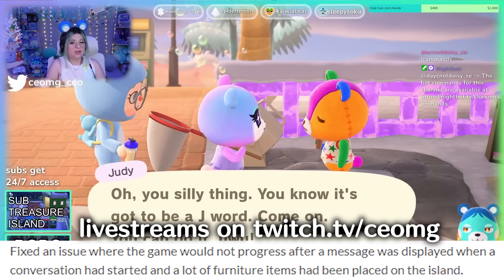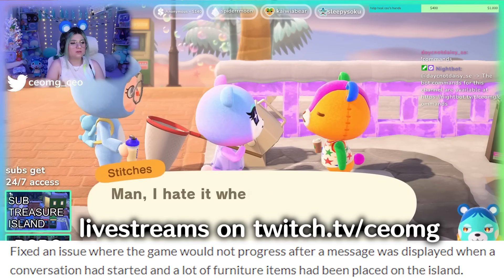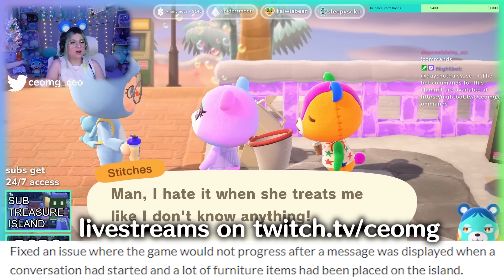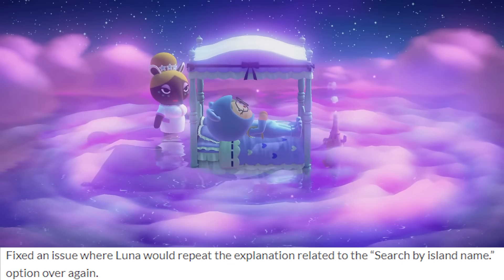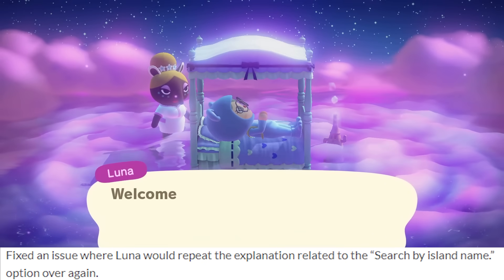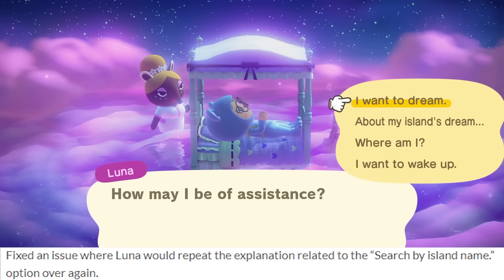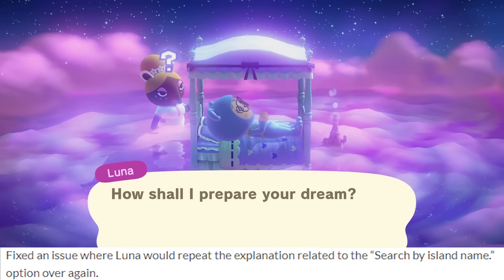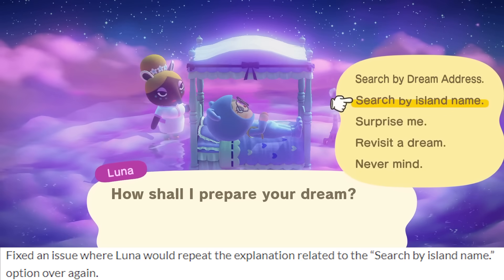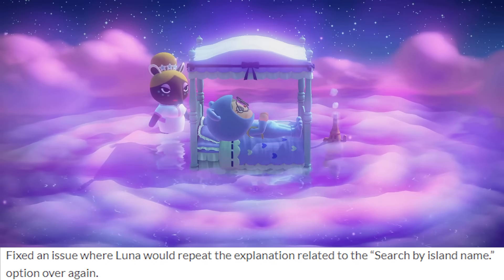A lot of these updates fix situations where the game would just stop running, so they seem pretty major — but at least Nintendo is finding and fixing them. They also fixed an issue where Luna would repeat the explanation related to the search by island name option over again in the dream suite. If you don't have Nintendo online you'd never encounter this, and honestly if you're spamming B like I do, you probably wouldn't even notice.